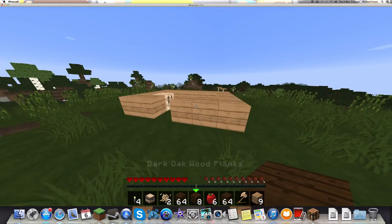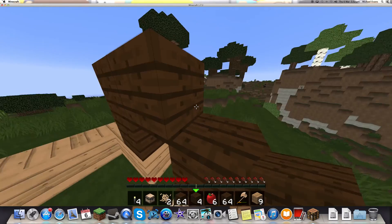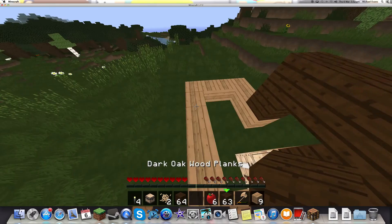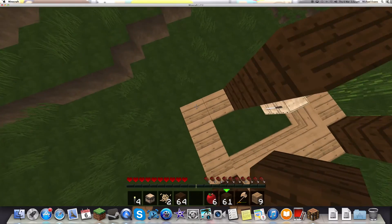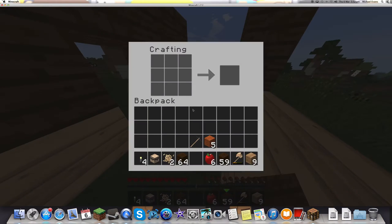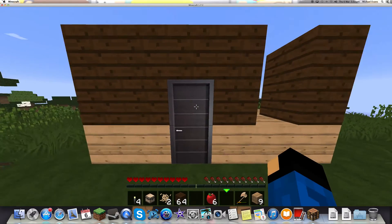So this is just going to be dark now. We're going to have windows there, there, and there. Door's going to go there. I'm going to actually make a door now. That's a nice wooden door — put that just there.